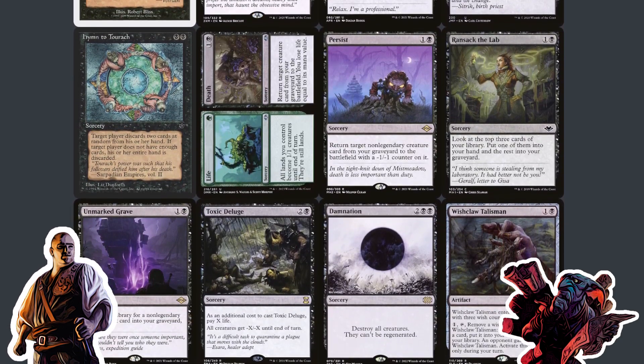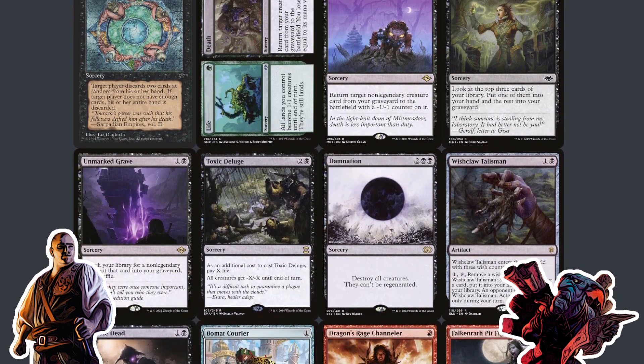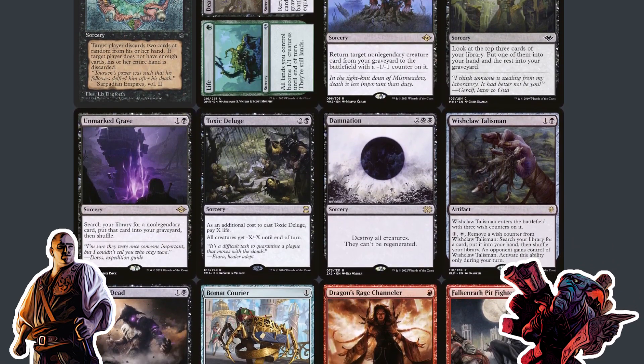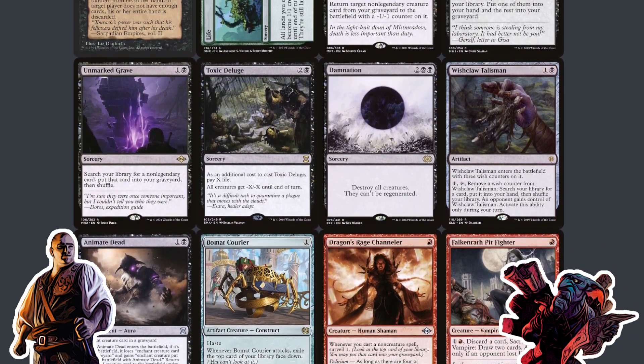You still get Grafted Wargear and Heirloom Blade. We're playing a very equipment-heavy aggro deck, so we have things like Cranial Plating, which is actually quite strong in that deck. You have a lot of good equipments and good options all around depending on which deck you want to go into. You've got all the generals — aggro, midrange, control, ramp, tempo. If the color is trying to do it, it's there. But there are also thematic decks.